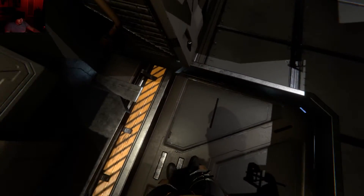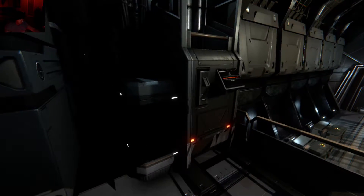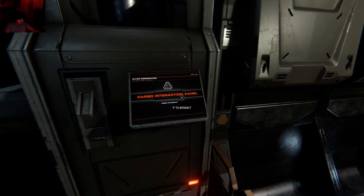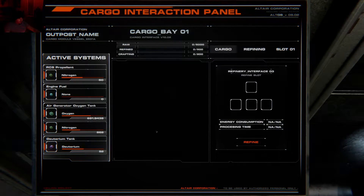We'll talk about prolonging the RCS too. We're going to go down here — this is probably my favorite part of the whole ship, just going down this elevator. I really like this elevator. Star Citizen — wink wink — make elevators. It's better than the Constellation's. So the cargo interaction panel also deals with your ship's cargo.